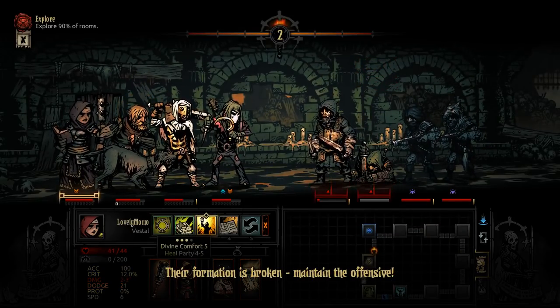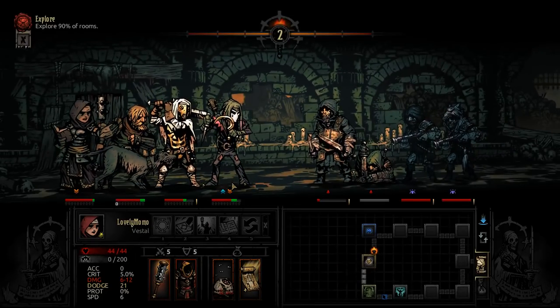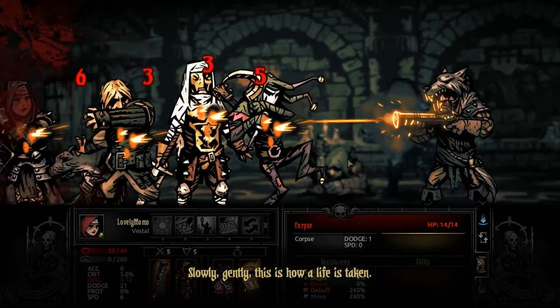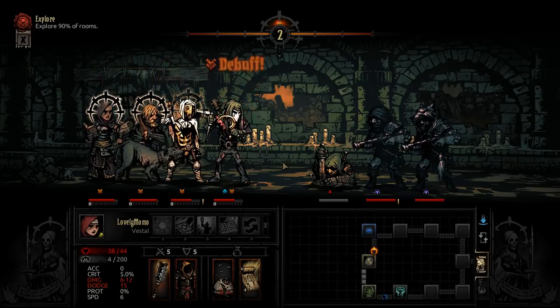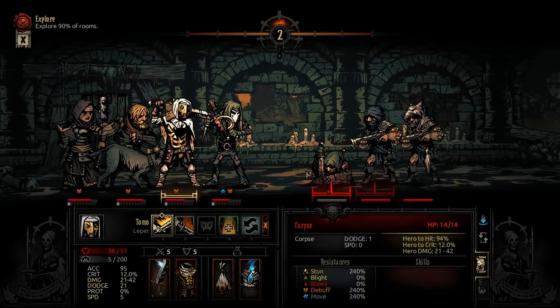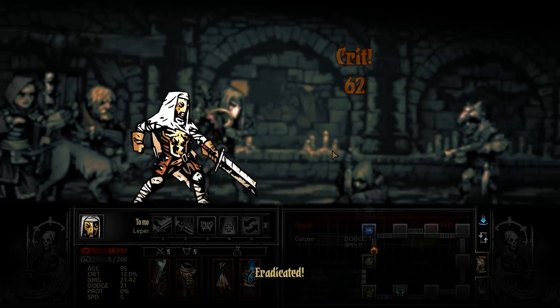Now we pretty much got a turn off. Full party heal for seven — pretty solid. These guys are finally gonna come out of stealth, and when they do, we're gonna crush them. Man, I just wish one of those had missed — oh well. The Tomo among us — he's gonna crit for 62.